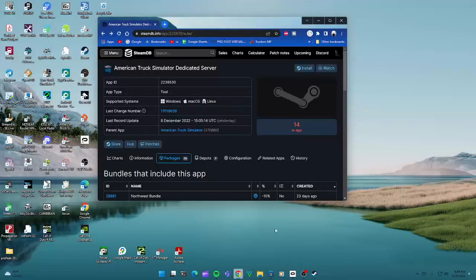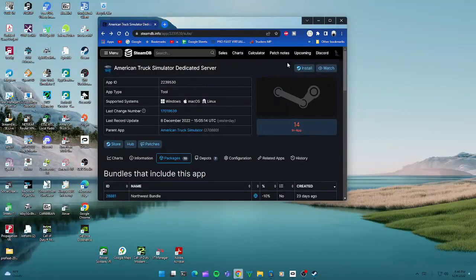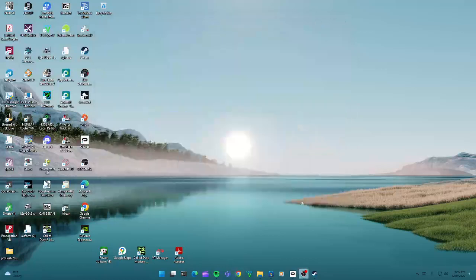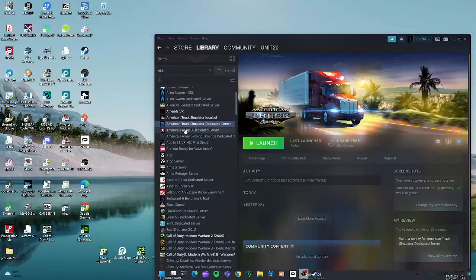On that page, click Install. It's going to take you to your Steam directory and install it through your Steam client. Once it's installing through your Steam client, go to your Steam library and make sure the American Truck Simulator Dedicated Server is in there.